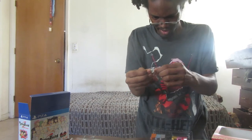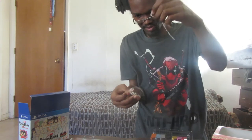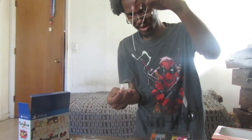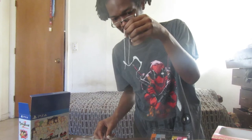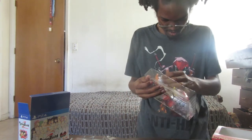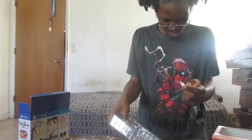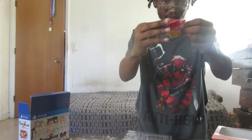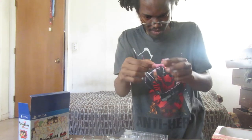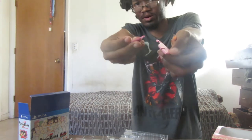These are keychains — in case you just want to carry around those things with you, you can show them off to everyone in public. These are hooks that would go with the keychains. They probably come apart, and yes, they do — they come apart into pieces like that.